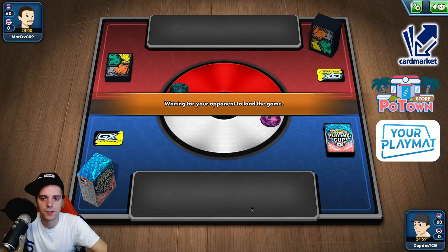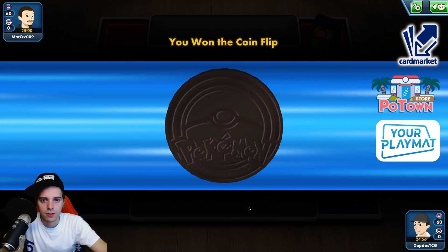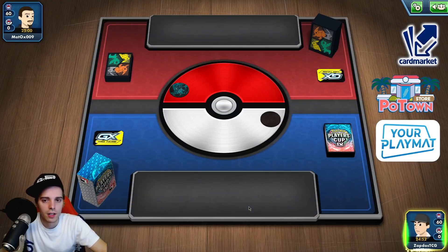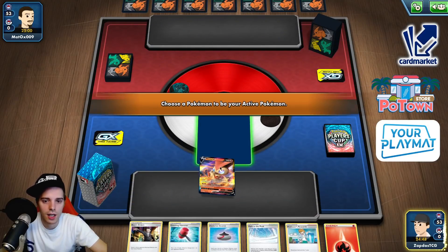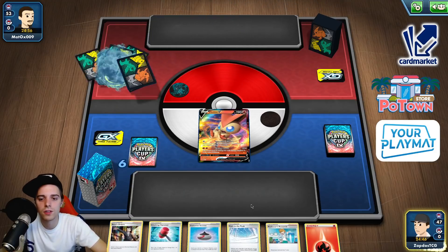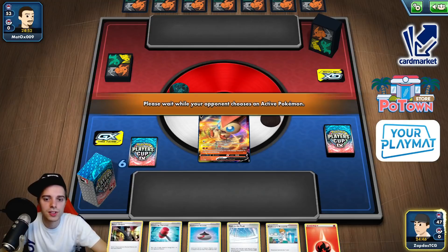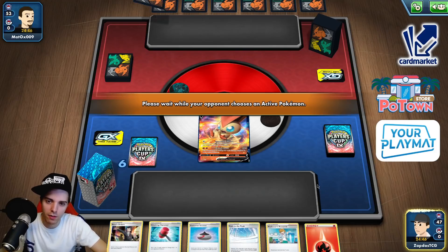Let's go again — Victini VMAX! Alright, let's do this. Give us another VMAX archetype. This is not a bad hand, I like it. Attachment, having the Victini VMAX, having the first turn Path to the Peak — this is a great opening hand. And we are up against Dragapult! Easy peasy. They have special energies so Fan of Waves will be super impactful. Dragapult has to three-shot us and we don't have a lot of bench Pokemon.